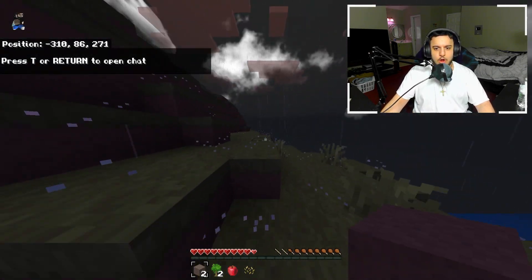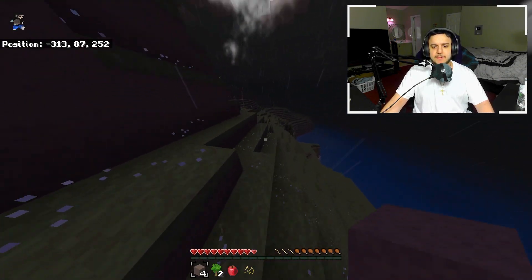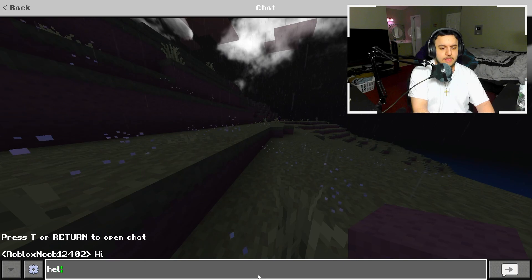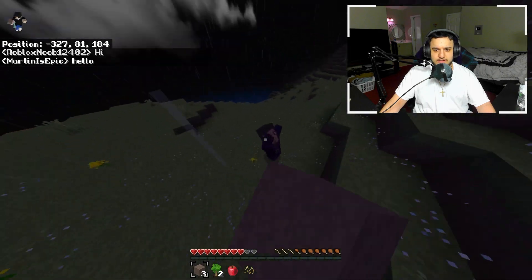On today's number two spot we have the Rogue SMP. This is similar to Epic Swag Boys with a custom texture pack. So if Epic Swag Boys is full, you and your friends can hop on the Rogue SMP. This one has more activity so you can make friends — someone just said hi. It's currently nighttime and we see a witch.